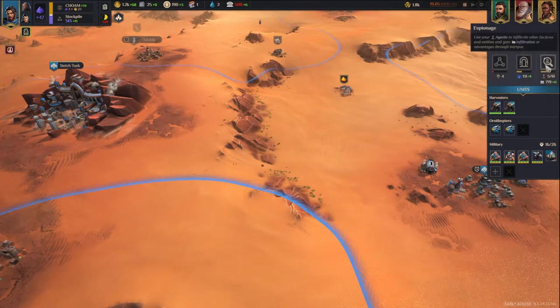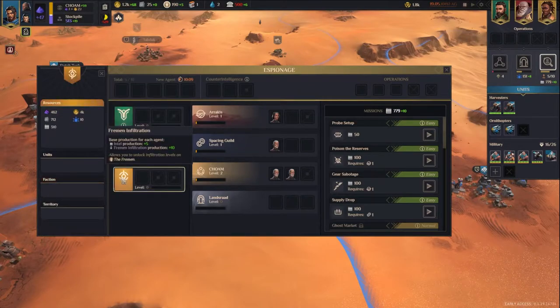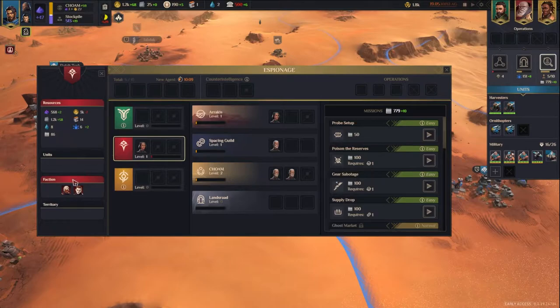I'm going to take a look at the Espionage screen from the eyes of the Smugglers. Off to the left is the faction breakdown — what I know about them: House Atreides, House Arcona, and Fremen. Initially it gives me the resources. If I add an agent, like for House Arcona, I can see what their counselors are and some of their advantages. As I add more agents, I get more information. Adding agents to infiltrate other major factions increases your intel production and your infiltration production, so that's something to keep in mind.